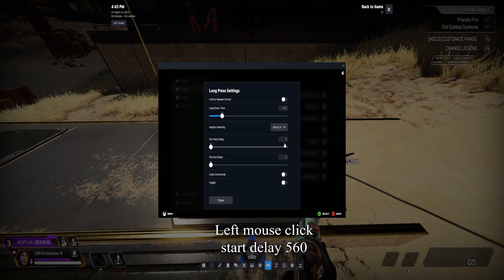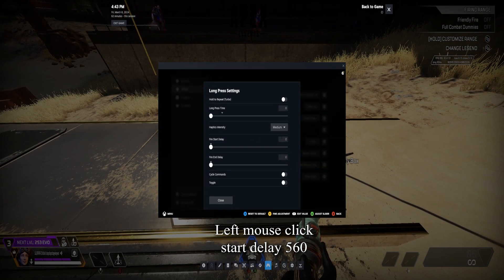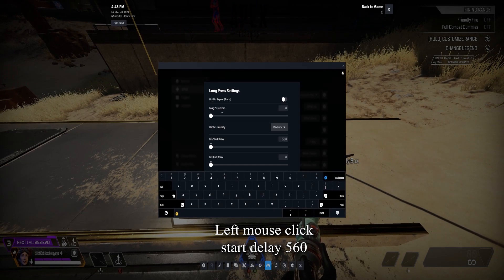In the left mouse click, set Long Press Time to 0 and set Fire Start Delay to 560.